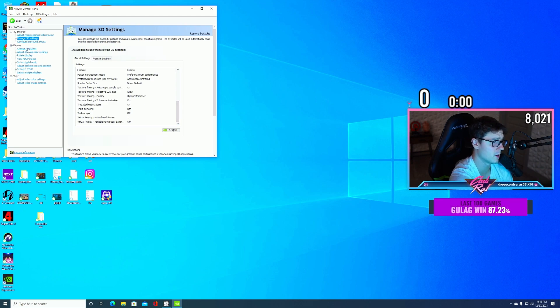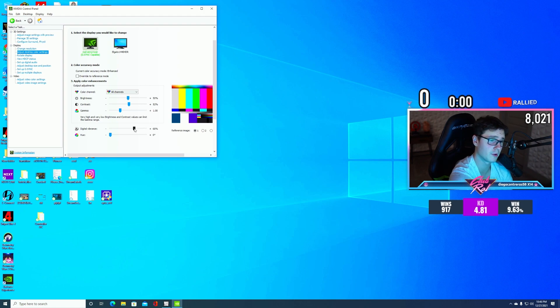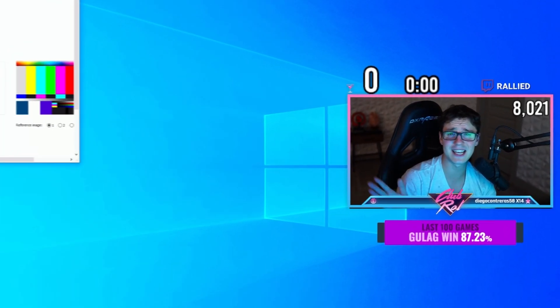A lot of people ask if I use filters — no. On PC you don't need any. Just go to your Nvidia display settings, find Digital Vibrance, and crank it up. I wouldn't go crazy high personally — around 60 to 70 percent looks great and doesn't make everything too saturated. My gamma is at 1, contrast is slightly cranked, and brightness is at 50. Mess with your monitor settings first before tweaking these. Get the raw input on your monitor looking right, then adjust here — but Digital Vibrance will definitely make your game pop.